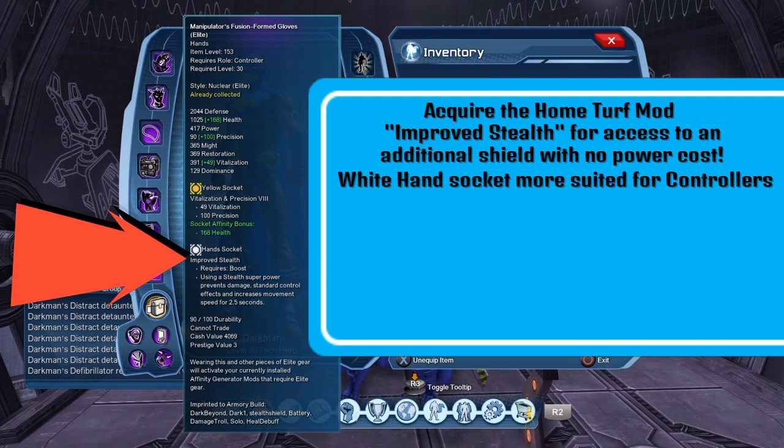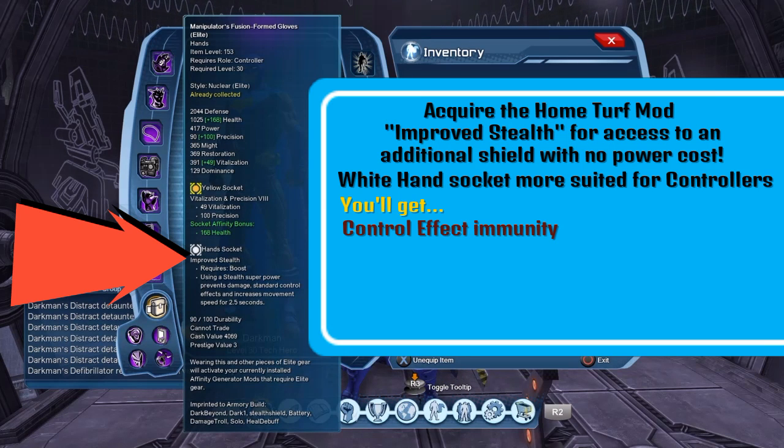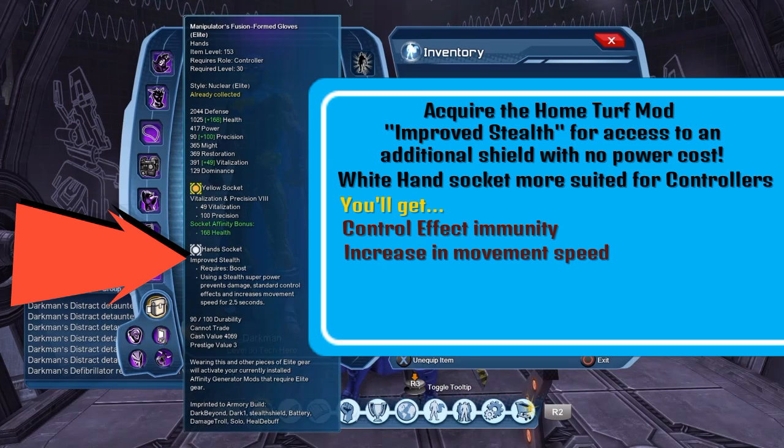Keep in mind I'm talking strictly about stealth as it pertains to the controller role. For Gadgets, when you apply this white mod to your white hand socket, you'll gain immunity to standard control effects, your movement speed will increase, and you'll prevent damage for 2.5 seconds.